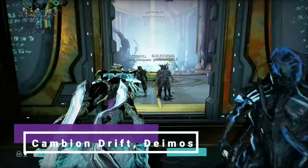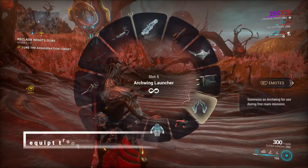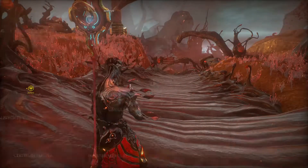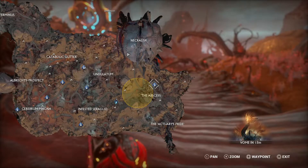Next, set your gameplay to solo and head into the Cambion Drift. Once you're in the drift, take out your tranq rifle from your gear wheel and pull up your detailed map by holding the map button. You will notice blue paw prints on your map. Waypoint a paw print and fly over to it via Archwing.